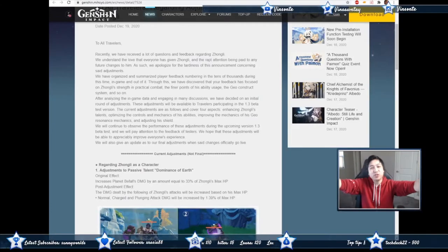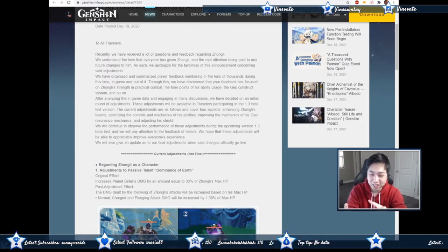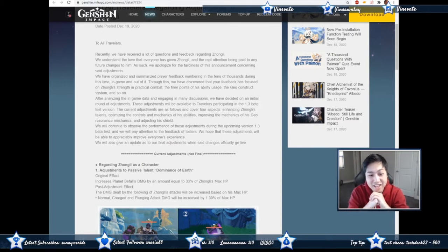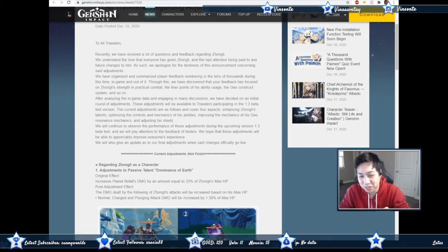Yo, Vizant here. I am the true Geo dude - I made Geo as main DPS. I have Noelle, Ningguang, Geo MC, and Zhongli built, and those are pretty much my DPS compared to all the other elements. MiHoYo has finally dropped a notice to buff Zhongli and a little bit for the Geo. We can go over this and I'll give you my thoughts.